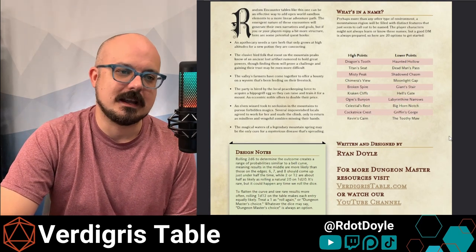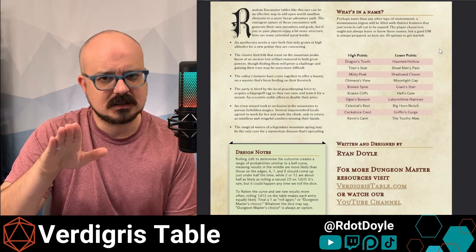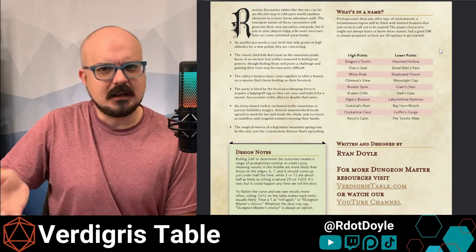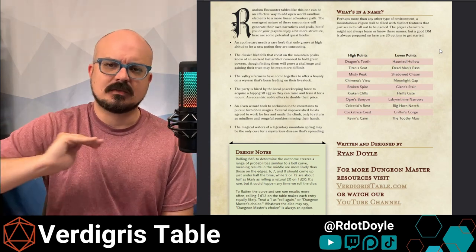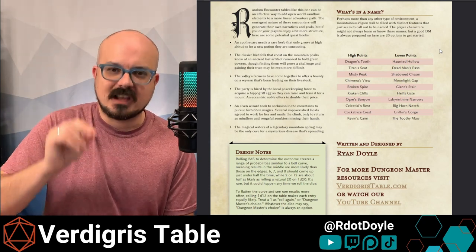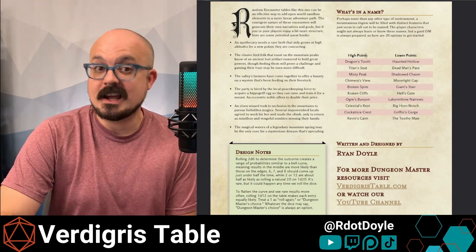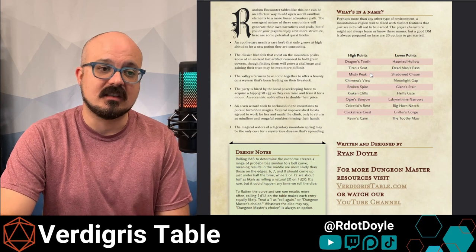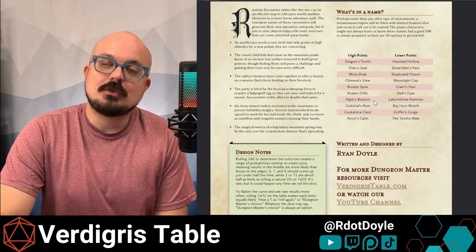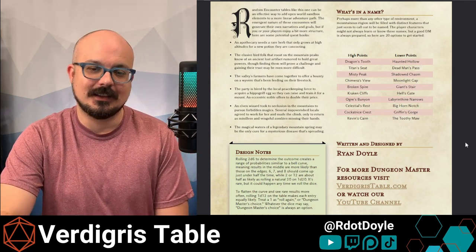I'm also giving you some other names, because in my opinion mountains require names more than most environments — what is this peak, what is this valley? It's not just one endless plain of grass or one tree after another; there are a lot of distinct things in this place. So I give you a bunch of names for high points: dragon's tooth, titan's seat, the misty peak, Kevin's Karn. And they're going to go through mountain passes and gaps and chasms: dead man's pass, the giant's stare, hell's gate, the toothy maw.